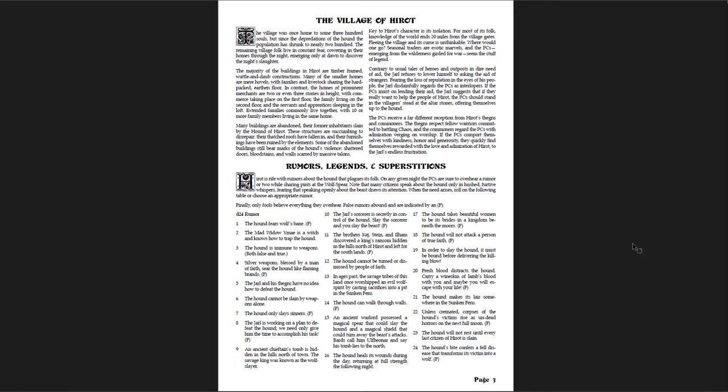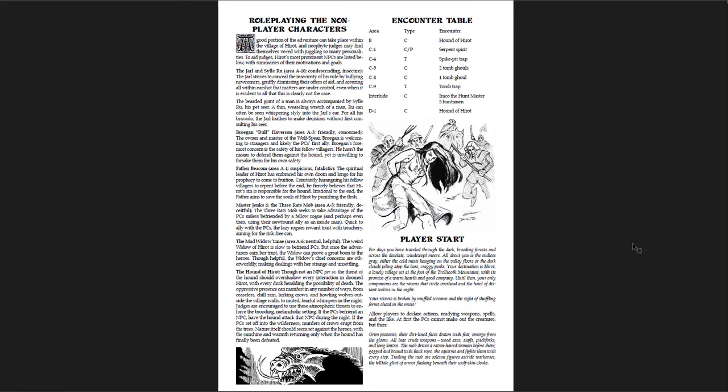It says when the need arises, roll or choose. I would maybe have the dumb NPC that no one trusts be the one that tells them that silver weapons work — that way if the players believe them, it's more in-world and in character. Role-playing the non-player characters with a breakdown of what they're like — that's cool.